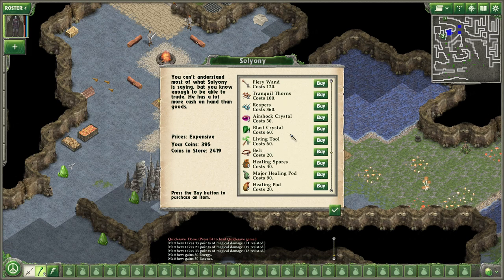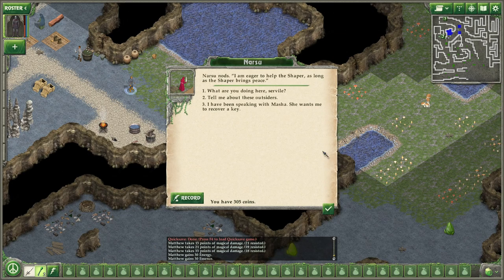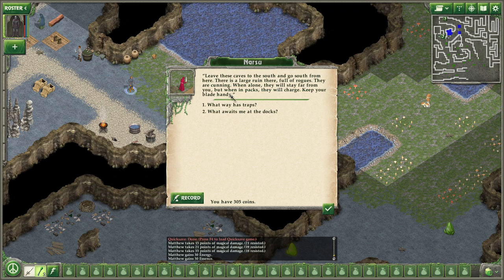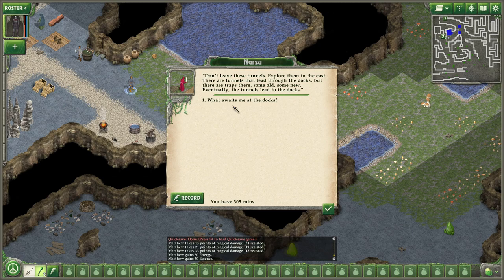Tranquil thorns, living tools, healing spores, major healing pod — let's go ahead and buy one. Narsu says there are two ways to the docks where Anfisa fell. One involves much combat — leave these caves to the south, there's a large ruin full of rogues; when in packs they will charge. The other way has traps — don't leave these tunnels, explore them east. There are tunnels that lead through the docks but there are traps, some old and some new. At the docks: the Sholai saw humans there, which is strange. Those humans make rogues and traps and they hide.